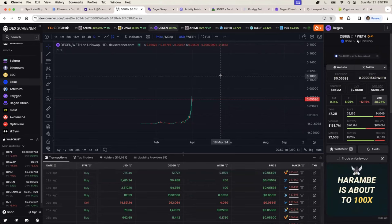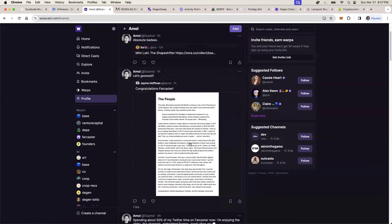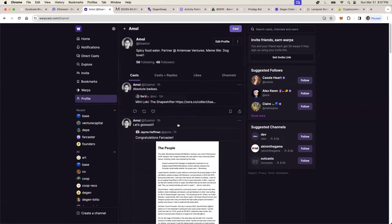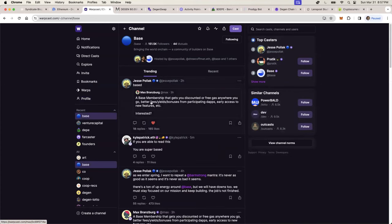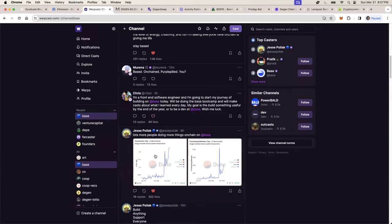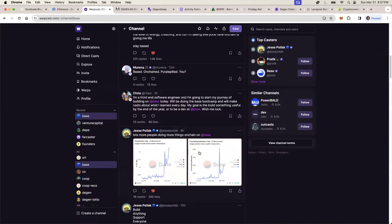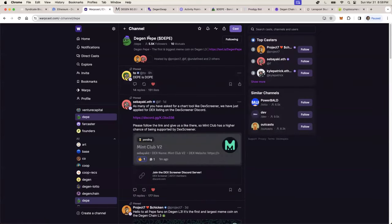If you believe that DGEN token or DGen Chain is going to survive in the future, this might be a token you want to consider — again, not investment advice. So how do you earn those DGEN tokens? Warpcast is one way — it's kind of like Twitter. You can go to different channels, start contributing. For example, the Base channel has conversations about Base Chain metrics — how many users it's gaining, transactions per day. DePay, by the way, is another meme coin bonding curve coin on the DGen Chain.